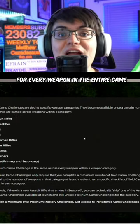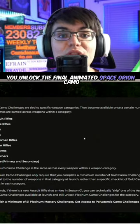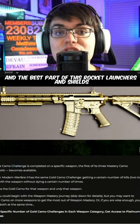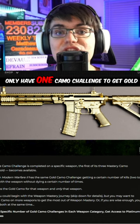Once you get polyatomic for every weapon in the entire game, you unlock the final animated space Orion camo. And the best part of this — rocket launchers and shields only have one camo challenge to get gold.